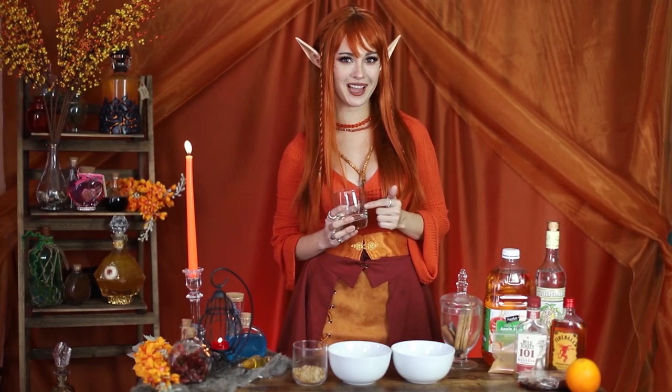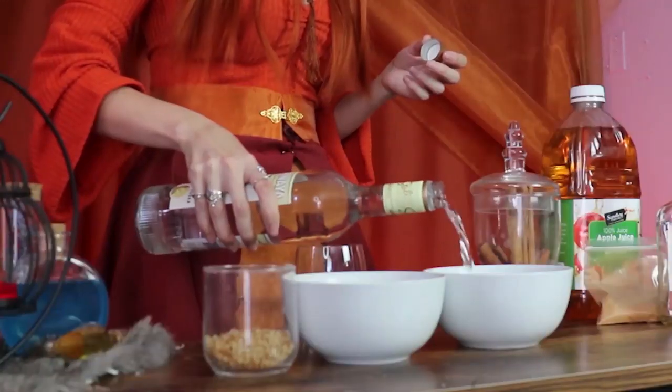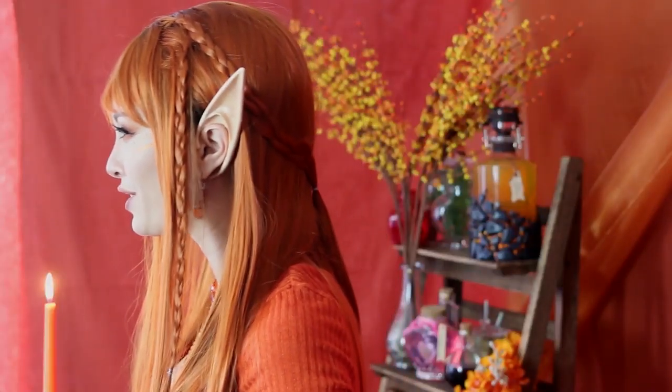The first thing we're gonna do is rim our glass. I recommend using the vanilla vodka to help the rim stick, but you can use water or apple juice — whatever you like. I think the vanilla goes really well with the sugar and adds to the whole apple pie thing. I'm using two kinds of brown sugar: one that's fine and one that's a little bit grainier. That's mostly for the aesthetic, but you only need one type.